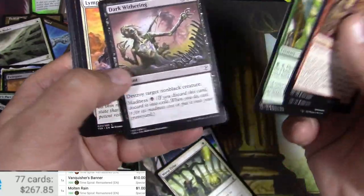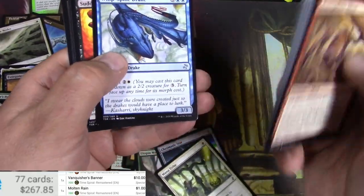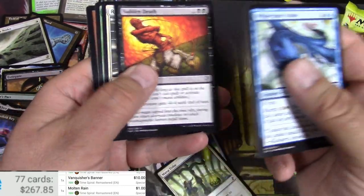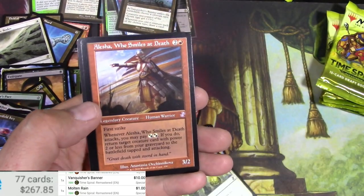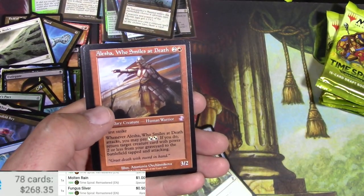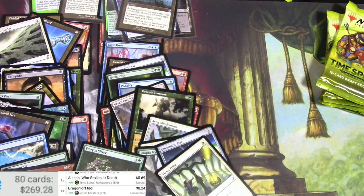More slivers — never have enough slivers, more slivers. Drake, Sudden Death, Rebuff the Wicked, and a Fungus Sliver — I did say I wanted slivers — and an Elspeth.